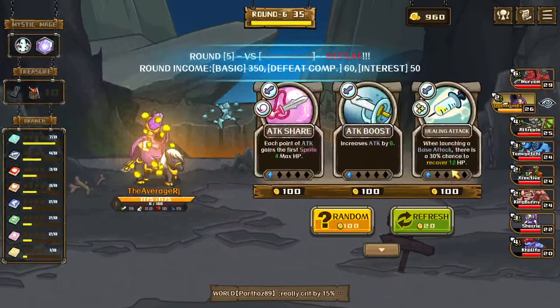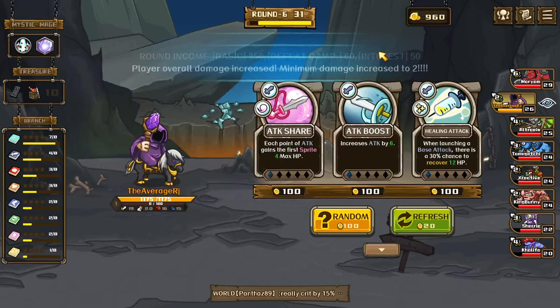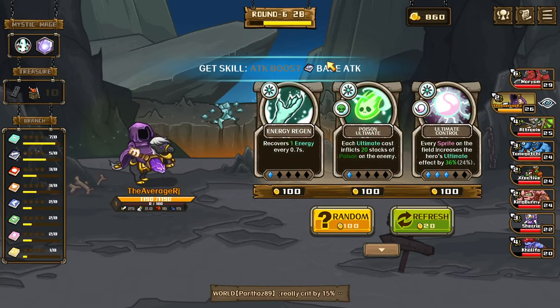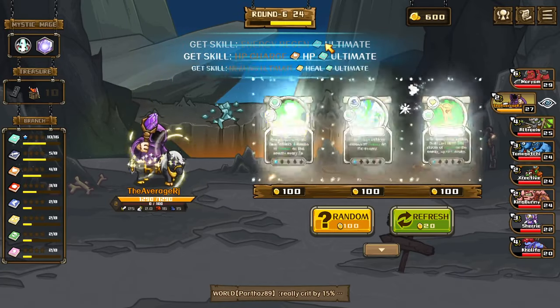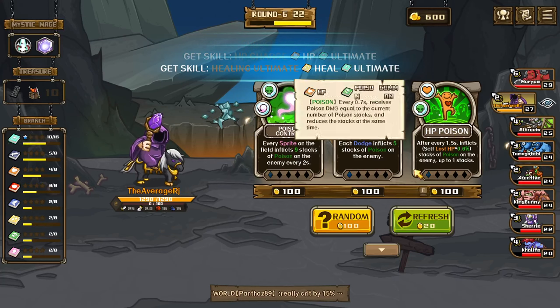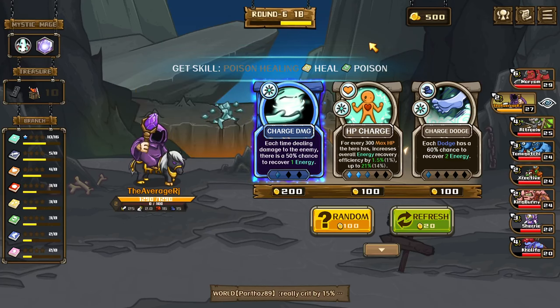I want to do attack boost — yeah, let's do attack boost. Recover energy, perfect. HP charge, perfect. Ultimate — nothing here that I like. Kill poison, that's okay. We're gonna do charge damage next.